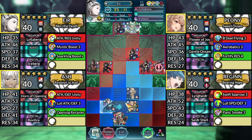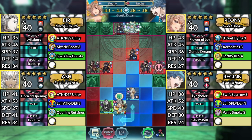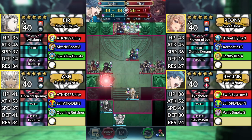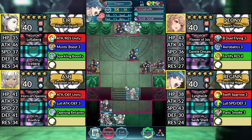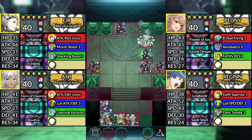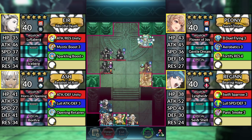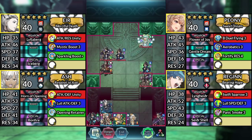For turn 2, move Air one space to the left, move Regan up one space, move Peony below Regan and dance Regan. Move Regan up to the left and attack the thief. Canto below Air. Afterwards, move Ash down.